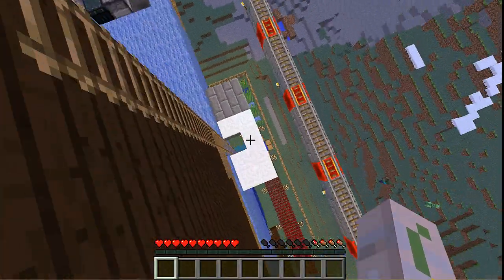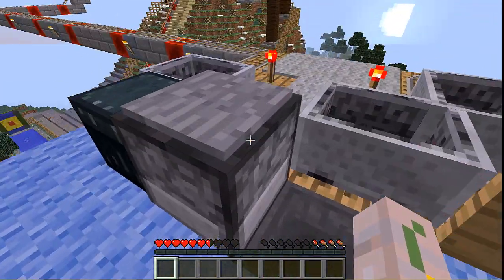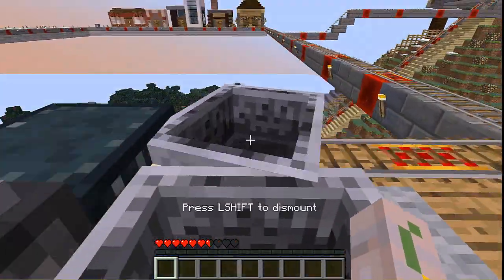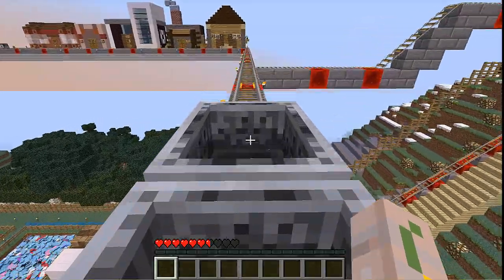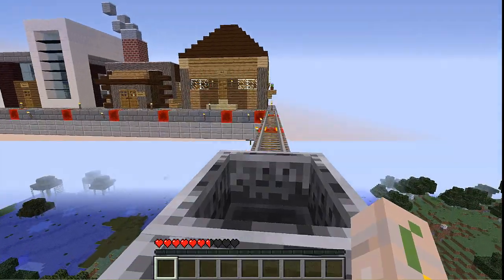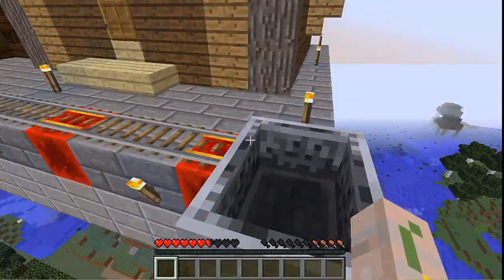From here it connects to the railing - this is the whole rail system right here. If you want to take a ride, I've got an ender chest here. I actually put diamonds in so you have to pay to ride it, but I'm not going to do it right now. I don't feel like bringing a diamond with me.